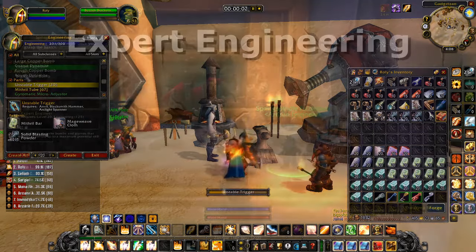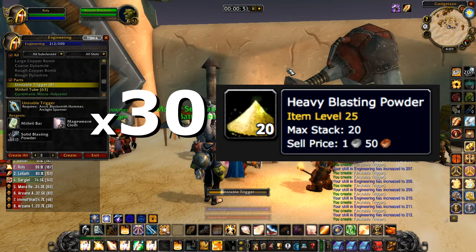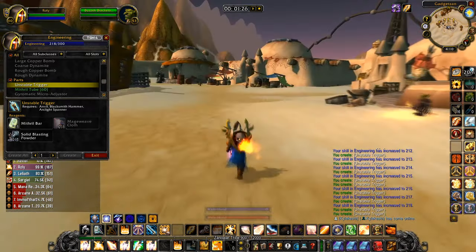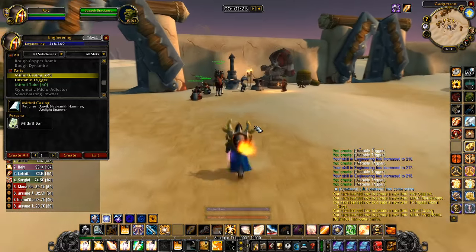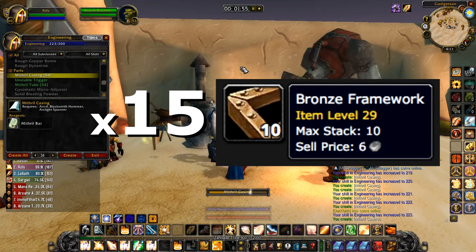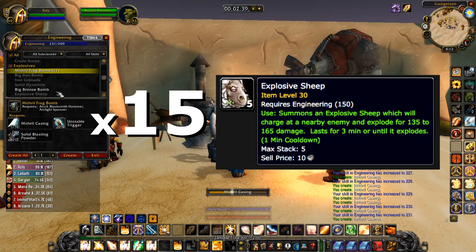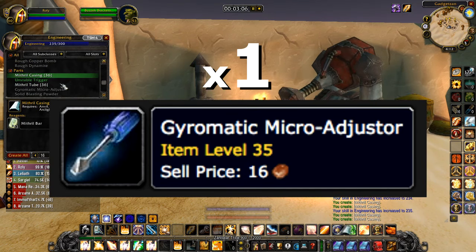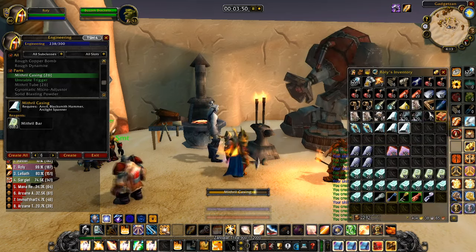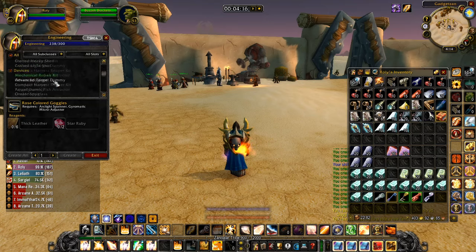Not including traveling to and from the trainer or the anvil — typically you're looking at around 10 minutes total for this section. Expert Engineering: to begin, going from 135 to 150, start making 30 Heavy Blasting Powders. After this, make 15 Whirring Bronze Gizmos — you'll need both the 30 Heavy Blasting Powder and 15 Whirring Bronze Gizmos for later, so make these now. You should reach just over 115 skill points. For 150 to 160, create 15 Bronze Frameworks — keep these for later. Now from 160 to 175, make 15 Explosive Sheep. Once at 175, make one Gyromatic Micro-Adjuster to get to skill 176 — keep this, you'll need it to craft engineering recipes later on.